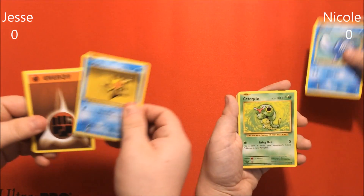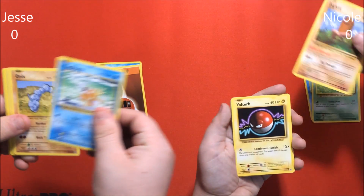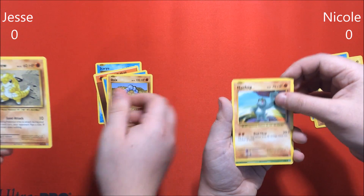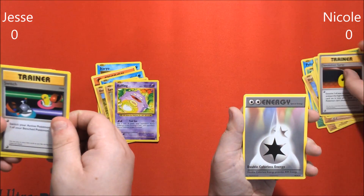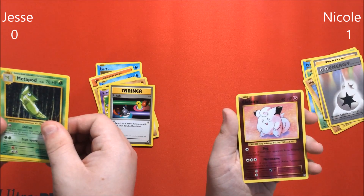Poliwag, Staryu, Caterpie, Fighting Energy, Diglett, Magikarp, Voltorb, Onyx, Machop, Sandshrew, Metapod, Koffing, Evolution Spray, Switch Trainer, Double Colorless Energy, Metapod. Reverse is a Clefairy.